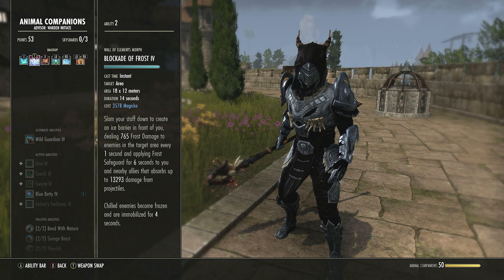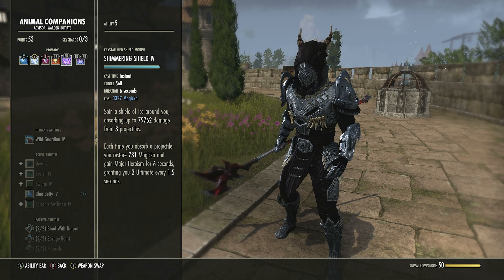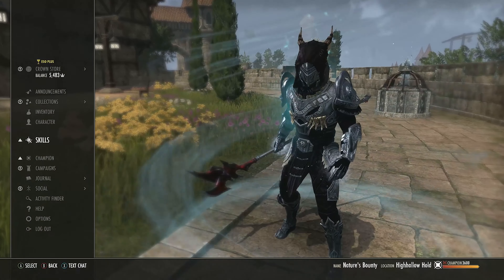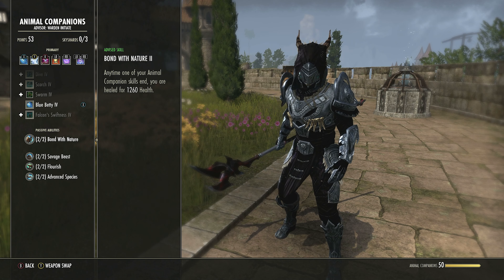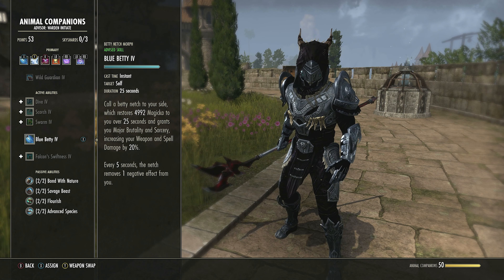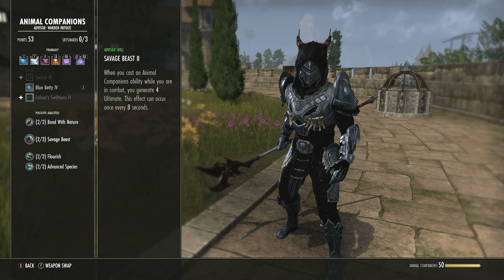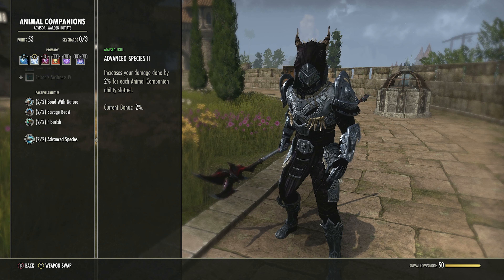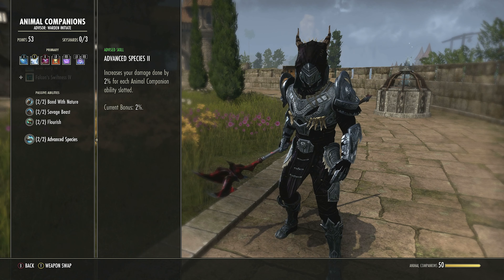Wall of Elements also applies a damage shield to you and your group against projectiles — combined with Shimmering Shield, your projectile damage reduction is massive. Passives — Animal Companions: any time you end an animal companion skill you heal. If it runs out or you recast, you heal. Activating Blue Betty at least once every eight seconds gives you 4 Ultimate for free. Slotting this skill increases Magicka and Stamina recovery, and increases damage done by 2% per skill on the bar.